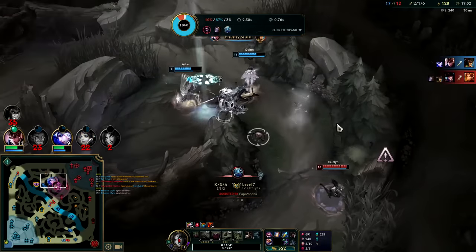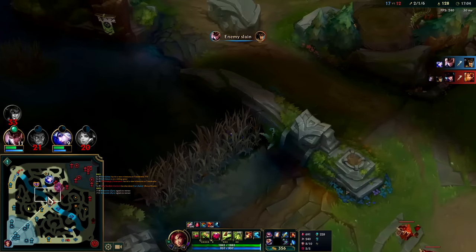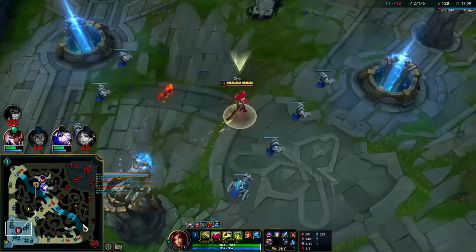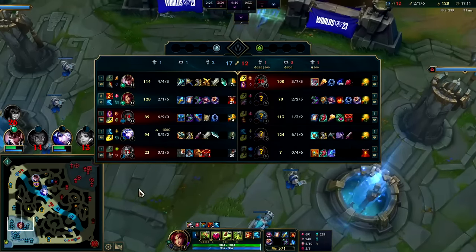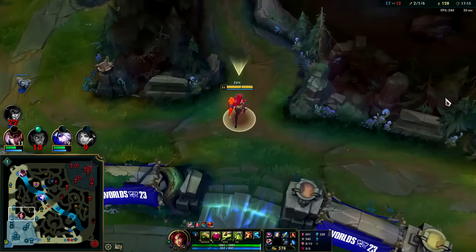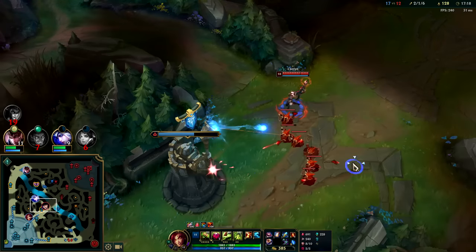This is a bad fight. We traded off so much gold as the team that's ahead - that's not what you want to do when you're ahead. Zhonya's would definitely save us from Fizz. I gotta stop Caitlyn here.